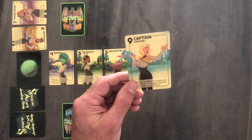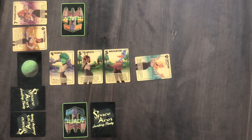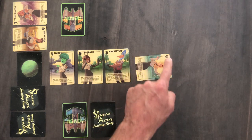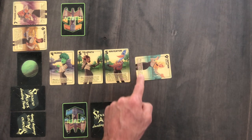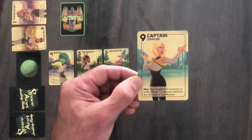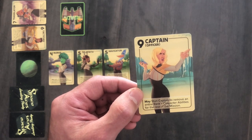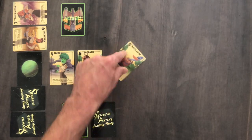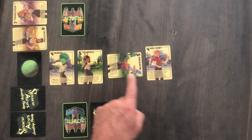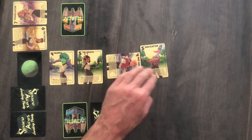Crew members have two statuses when they are on the planet. When they are upright, they are considered active. When they are sideways, they are considered stunned. Active crew members have the rank printed on their card. Stunned crew members have a rank of zero and are considered to have no special abilities. Some special abilities require you to stun a crew member after beaming them down to activate it, like the captain, creating an interesting choice: do you keep the rank or use the powerful ability? The various special abilities interact differently depending on whether crew members are stunned or active, like a redshirt that can revive a stunned crew member and put them in command by stunning himself. There's a lot to discover here in a surprising amount of depth.